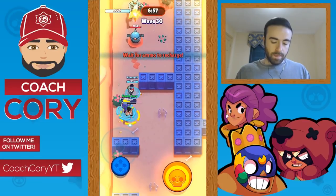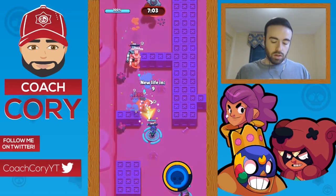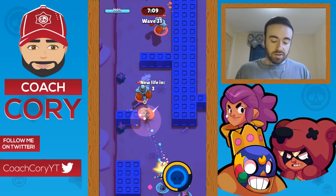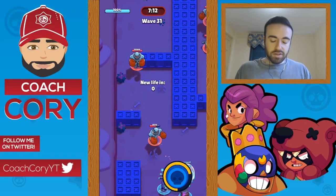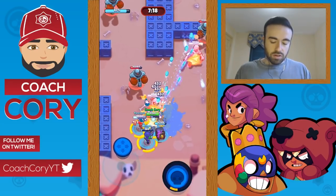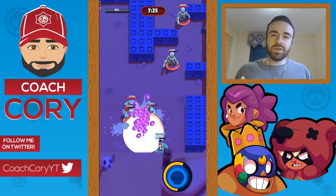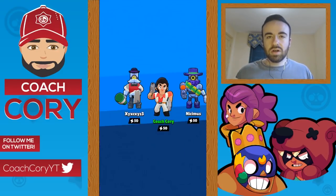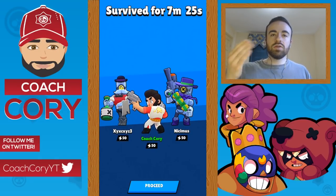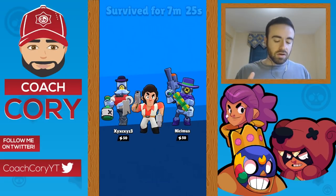We got our seven — we got max coins! So this is pretty much what you do: you start using your supers, and once you die at this point you're screwed because the robots aren't grouped up enough. That's the first strategy — stand on the left side, force them to come left, use supers to finish off robots quickly, and back up as they come.